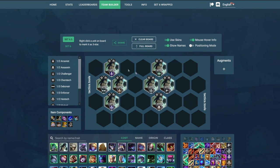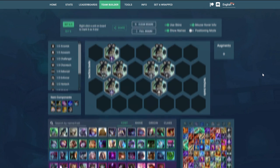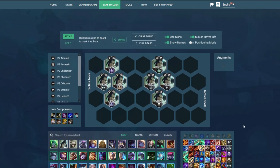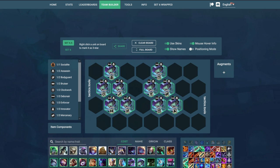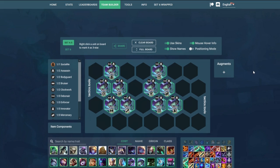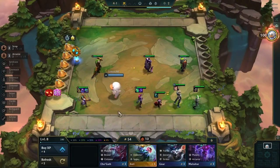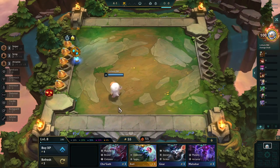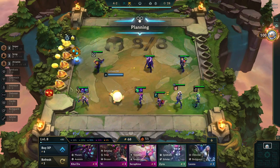Next up, it gets a little bit more interesting because we have two different types of emblems: the so-called craftable emblems and the elusive emblems. Craftable emblems are ones that you can craft yourself with a spatula and a component. Elusive emblems are ones that you cannot craft yourself. For Reforger, you have to separate them into two different categories, because if you use Reforge on a non-craftable emblem, you will only be able to receive a non-craftable emblem.